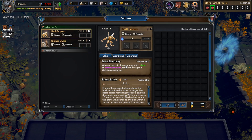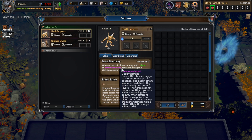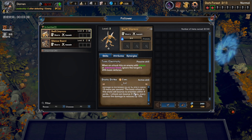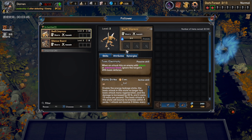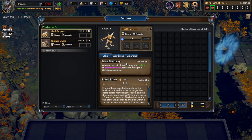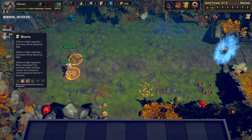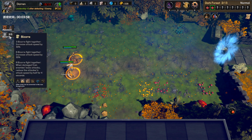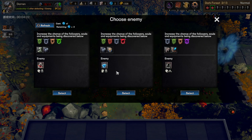Let's read about our new guy — Swift Impressor. His passive, Toxic Electricity, means when an attack hits an enemy with poison or poisonous blood, it ignores the target's basic defense. His active, Static Strikes, enables an energy leakage state where basic attacks no longer have mana regeneration but damage is increased and it costs 15 mana per second, and attacks will bounce to enemies within four yards. Ideally you'd give him equipment that causes poisonous attacks so he can do more damage. We'll also soon get a 30% attack speed increase once we get one more bizarre person.